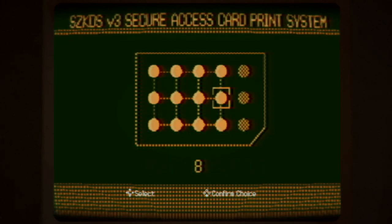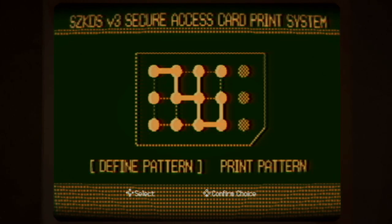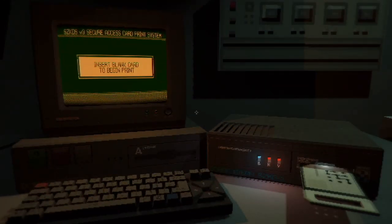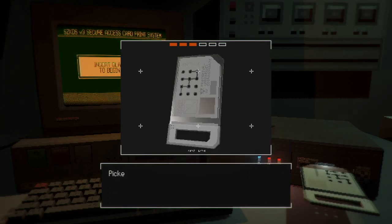This is pretty much self-explanatory. The only tricky thing is where the diagonal cut is on the card. By taking this into consideration you will be able to orient yourself so you print the right way. It can be a little disorienting, so if you really need to remember where it was, take a picture with your phone.